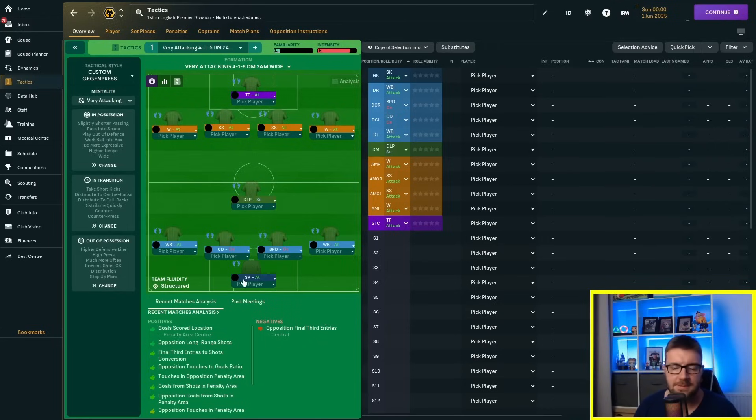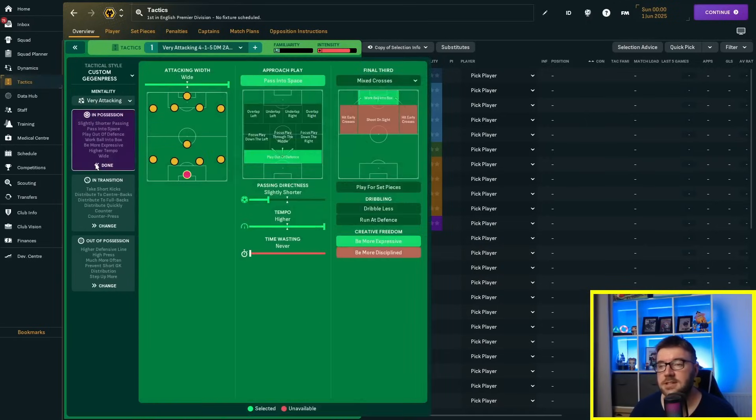For balance, I've kept the back five the same — back six including the deep line playmaker. I've got two shadow strikers now: instead of advanced forwards and a poacher, we've got a target forward and two shadow strikers in behind. The idea is the target forward holds the ball up and feeds the shadow strikers, as well as the wingers — bosh, bosh, bang. That's the logic. Will it work? Who knows.